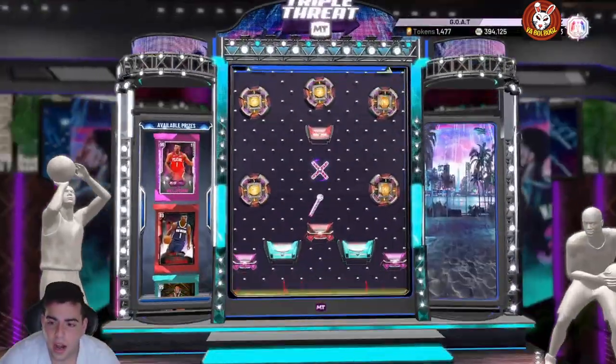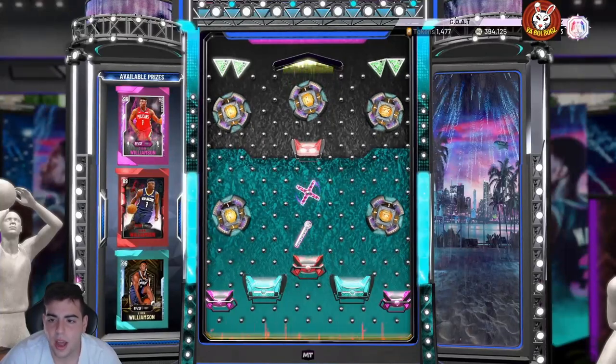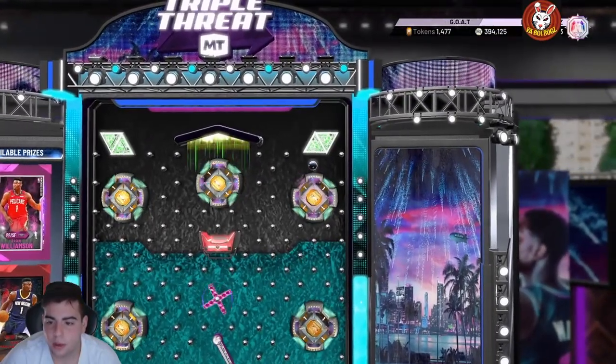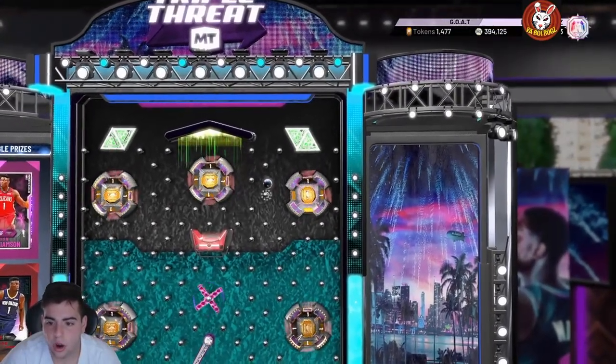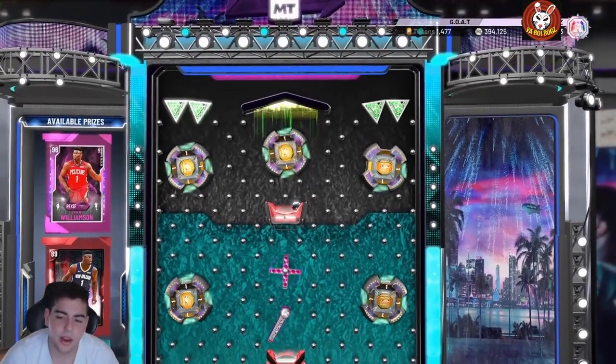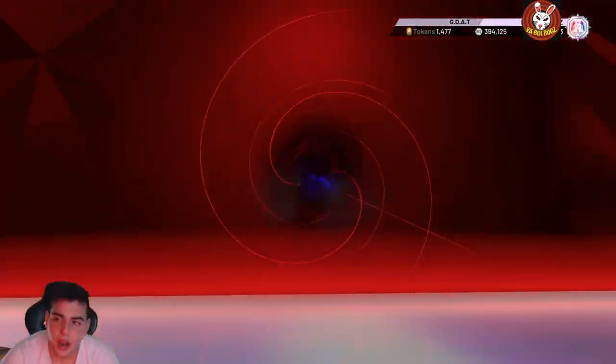I'm obviously going for the Pink Diamond — it's gonna be the hardest one to get. Zion Pink Diamond, I love him, he always was good for me, I played with him a couple times, definitely a solid card. We got the Ruby though, so that's not bad. I'll take a free Ruby Zion — he's actually not too bad.